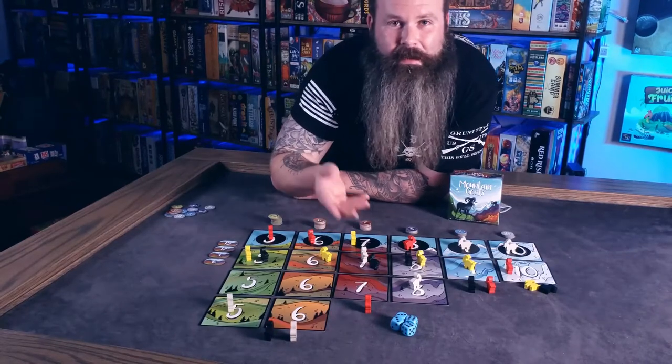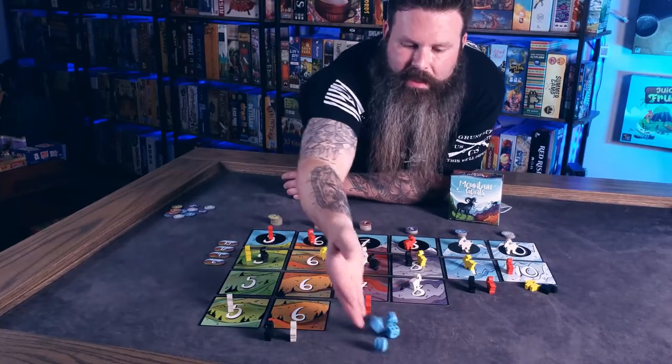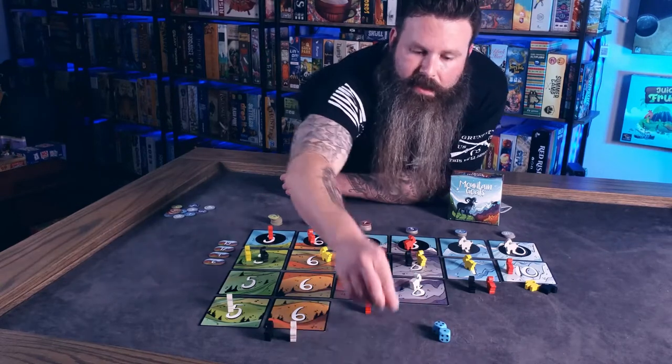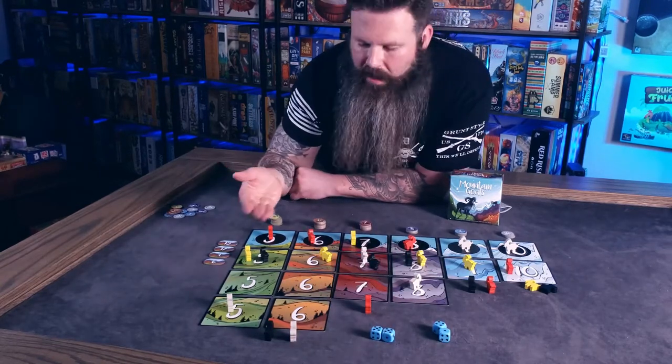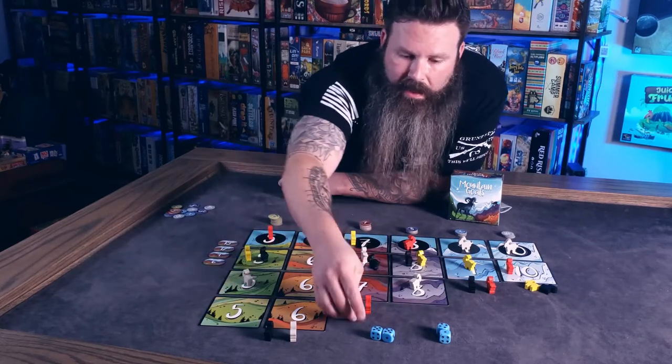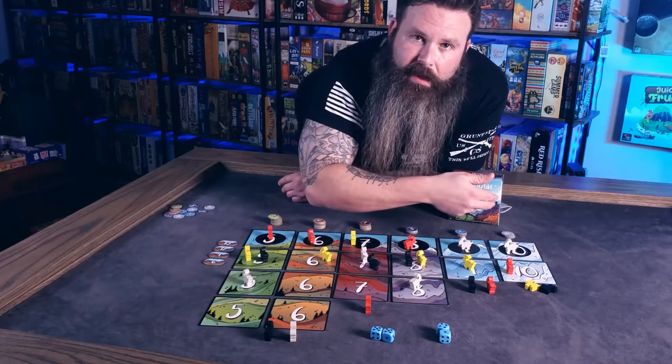Here we have a four player game of Mountain Goats in progress. During their turn, players will take the dice, roll them, and they can choose what groupings they want to put their dice in to advance their goats along these mountains. Here I could have a five and advance my White Goat on the five, and here I have a ten so I can advance my goat on the ten track.